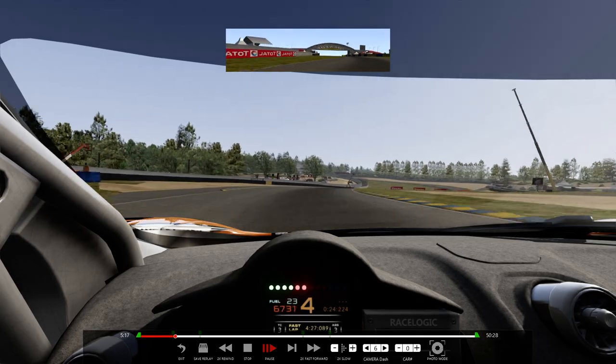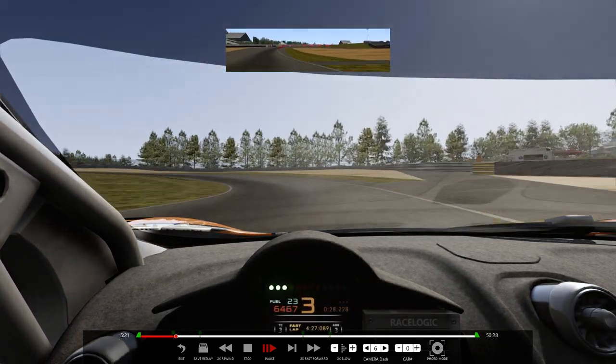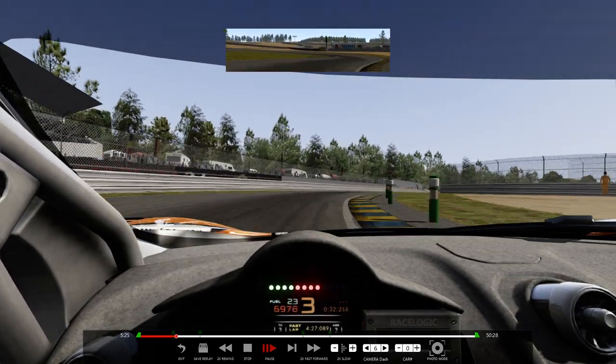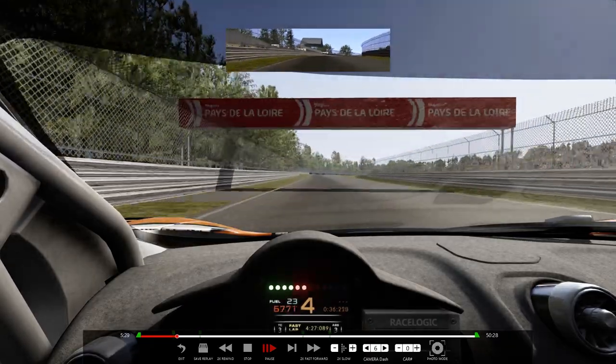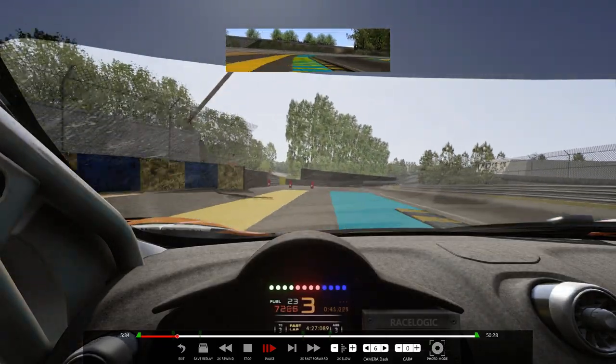Just try and straight line it down here. Now you're going right, up to 5th, now it's down to 3rd, now floor it, hug this corner, try and straight line everything. Drop it down to 3rd, now cut across these cones, flooring it now.